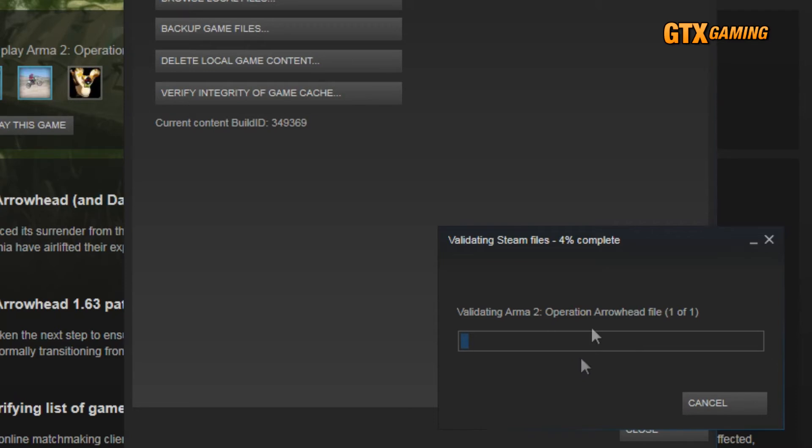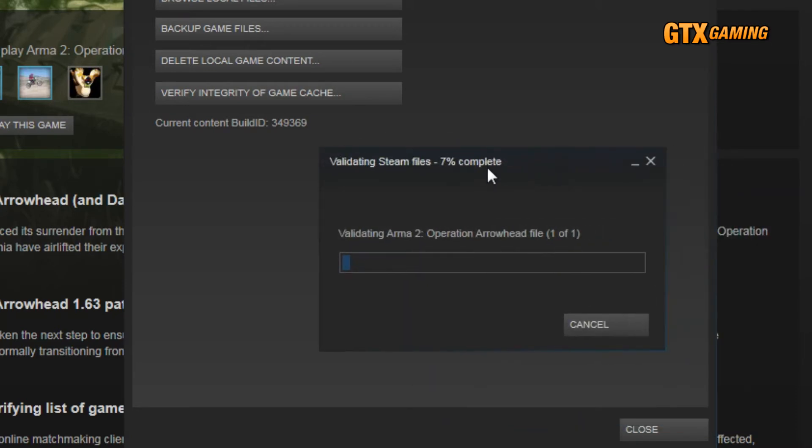Then go to the Local Files tab and click on the Verify Integrity of Game Cache button. This will make certain that you have the very latest beta version of A2OA. If you did not already have the latest beta installed, Steam will automatically download and install any files needed to get you fully updated. Just wait for it to finish and you're ready to continue.